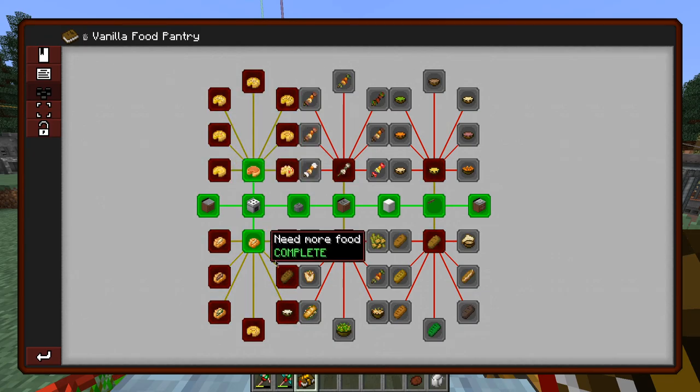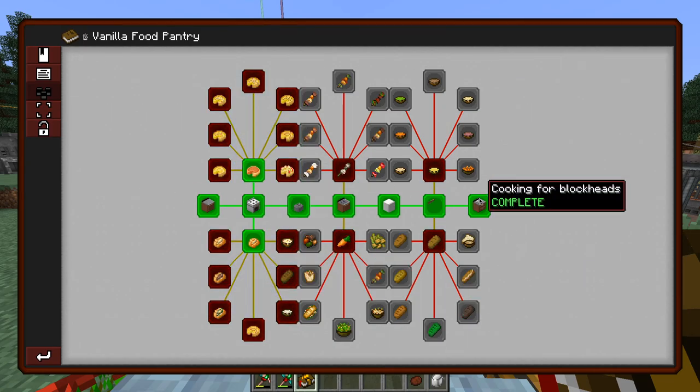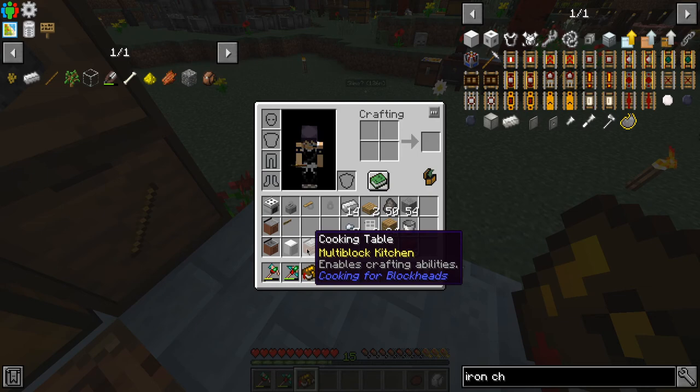So that's done. We never got our book back — that's kind of annoying. We didn't get the book back. So we have a ton of recipes now. We completed all the multi-block kitchen stuff.